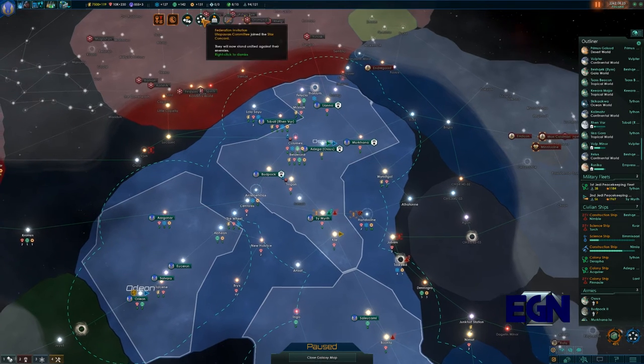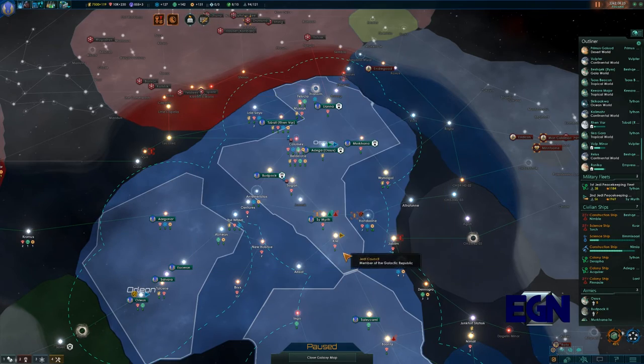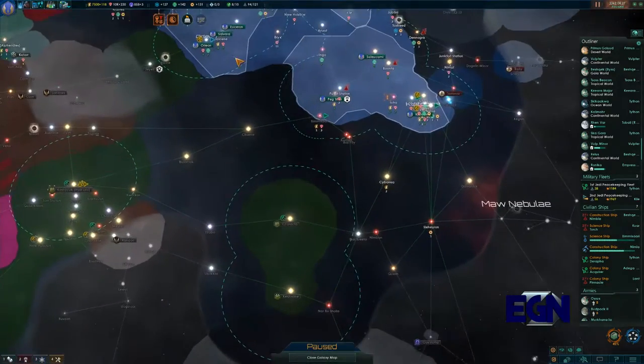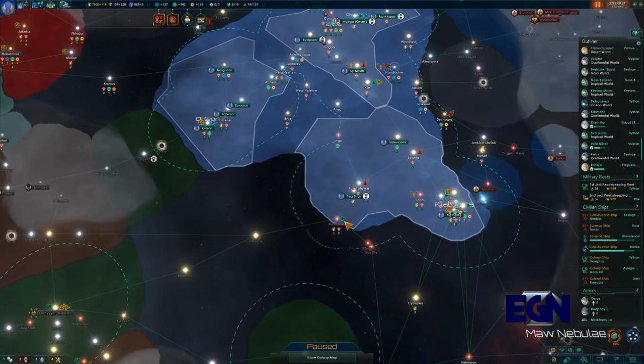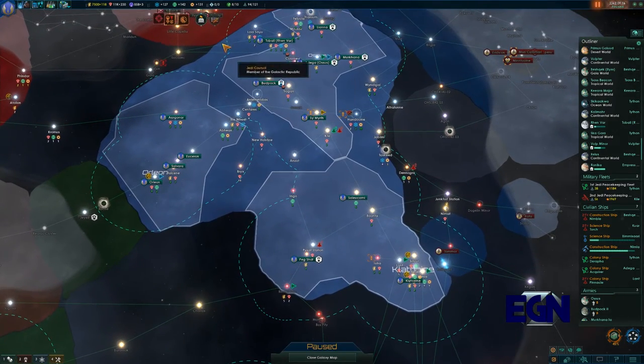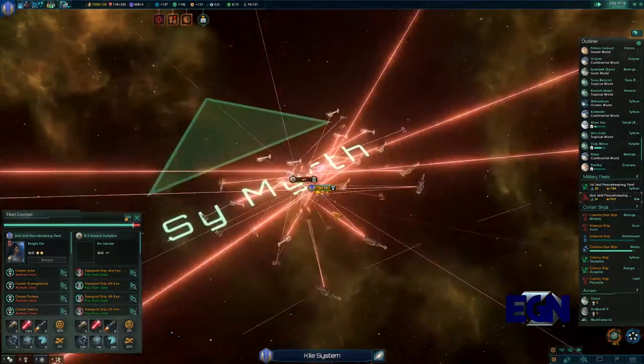They've joined the Concord - that's not great. There's an active sensor link offered between us and the Wookies and we will agree to that because it's going to give us a lot of extra information. Wookies are always good - we want to try and bring them into the fold if we could.